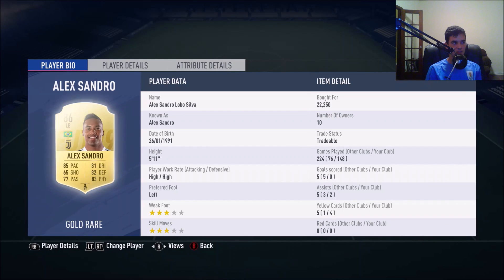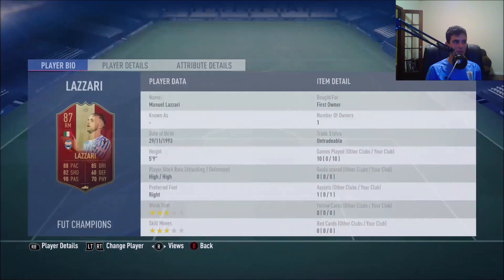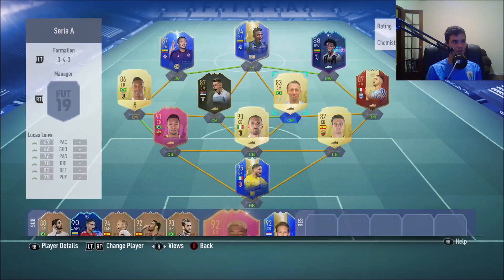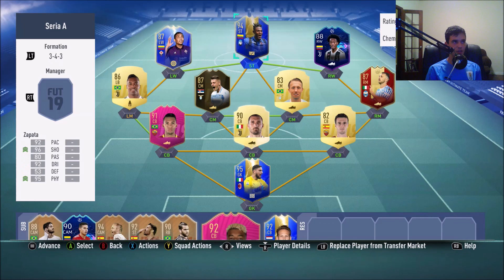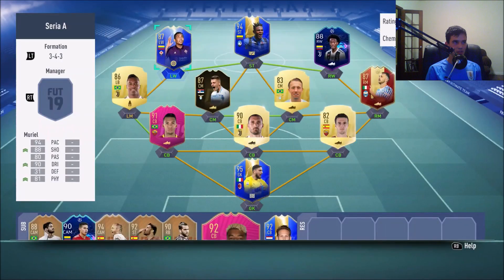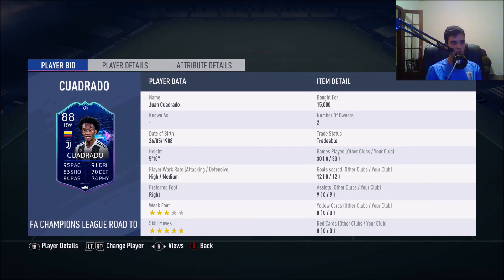At left midfield we have Alexandro for defensive support — I was just out of coins for a left midfielder honestly. On the right midfield we have the Foot Champs Lazari Team of the Season. Then we have Milinkovic-Savage in-form card, a sick card commonly used, and Lucas Leiva who's a fun player. At left wing we have a Squad Building Challenge Team of the Season Luis Muriel.